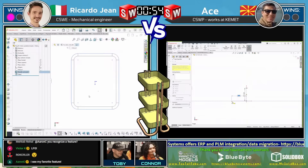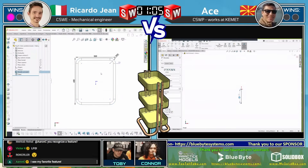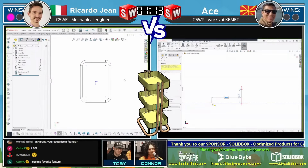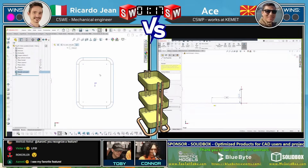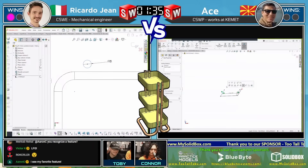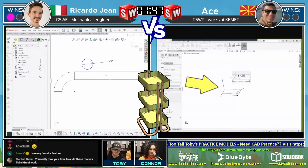No matter what happens, it's going to be interesting. On the left, Riccardo is coming in with potentially first blood — looks like he extruded and maybe added some fillets to that extrusion. On the right, Atze is constructing geometry for the overall shape or one half of the shape. Atze is jumping into the 3D Sketcher — somebody's a pro. We like seeing that.